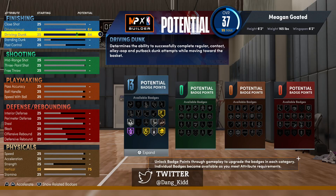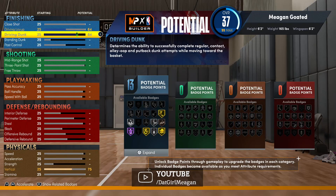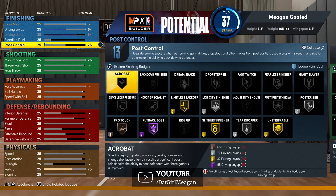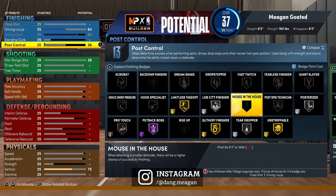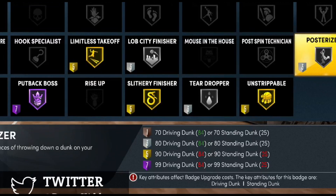All this stuff is connected, so pay attention. Once you move your attributes, different badges highlight and go from bronze, silver, gold, to Hall of Fame. If you want to see what attribute affects what badge, hit Triangle on PlayStation to expand and go through the badges. It literally tells you everything you need to know — for example, if you're interested in getting Limitless Takeoff or Posterizer up to Hall of Fame, it shows you the requirements.